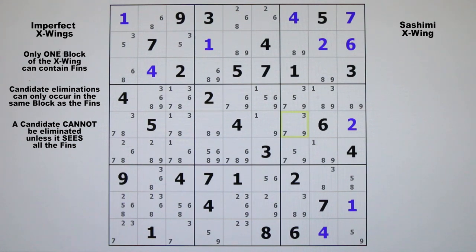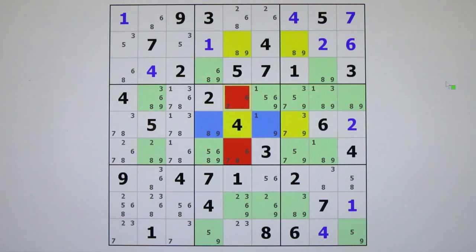Let's look at candidate 9 in row 2 and row 5. This one's kind of tricky. There's your base set in row 2, and here's what would have been your base set in row 5, but the fins are on either side of that placed digit 4. That still works, and it allows us to eliminate two candidates — the candidate 9 out of these two cells, because they would have been eliminated by the X-wing if it were complete, and they are false if either one of those fins is true. If you want to see more examples of these imperfect X-wings, be sure to watch video 11A.